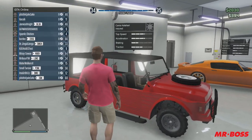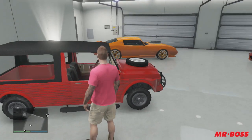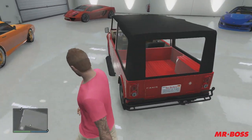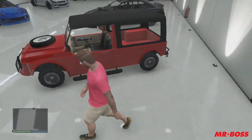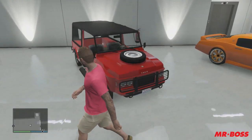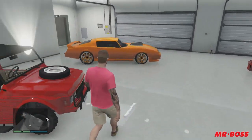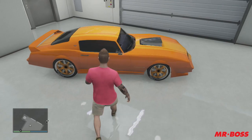Moving on to the next one — this is the Canis Kalahari. It's from the Beach Bum Pack. I don't take this out all that much; it's more of like a trolly vehicle. For whatever reason I think it looks like a little toy car — it looks hilarious. Whenever I take it out, I really just cruise on the beach or go off-roading a bit. So, Canis Kalahari, that's about it.